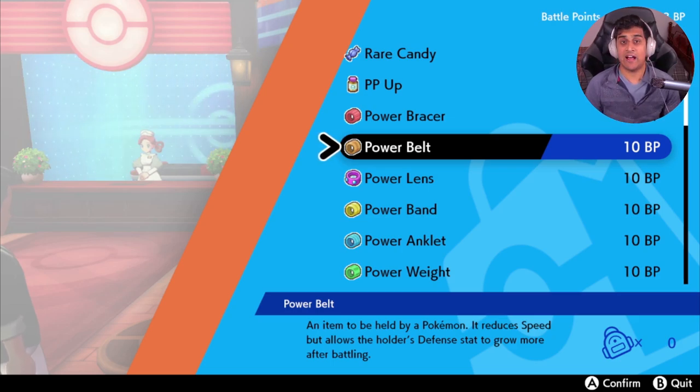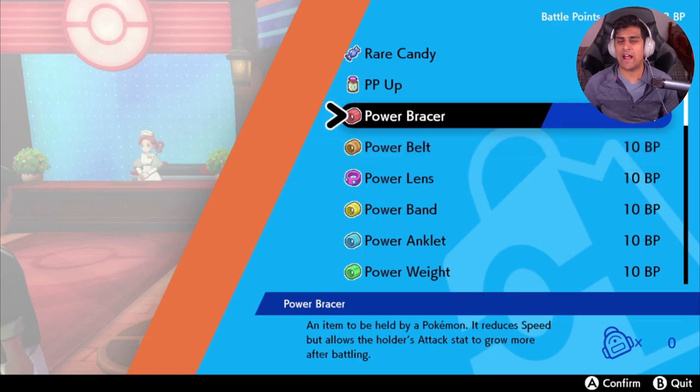Now let's say you're still knocking out Wooloo but using a different power item — for example, the Power Bracer. Each Wooloo will still give one Defense EV, but the Power Bracer gives four Attack EVs per knockout. So you'd be getting four Attack EVs and one Defense EV from each Wooloo KO if using a mismatched item. The most efficient method is matching the power item to the same stat as the Pokemon you're farming.